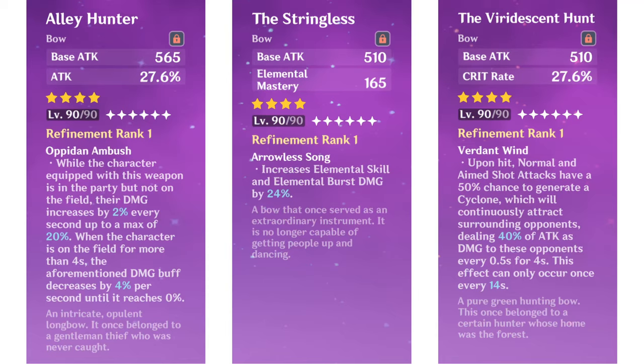The Alley Hunter has the highest base damage. The Stringless has the best special ability, increasing skill damage by 24%. Lastly, the Viridescent Hunt has the best secondary stat: critical strike chance.